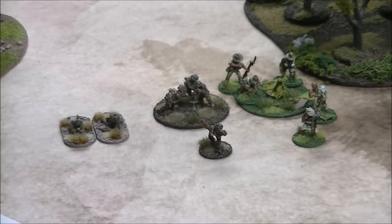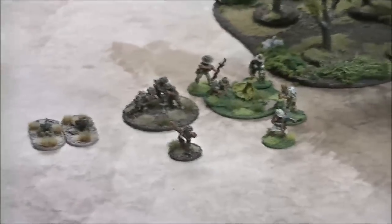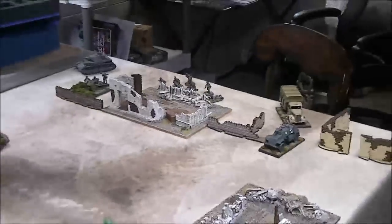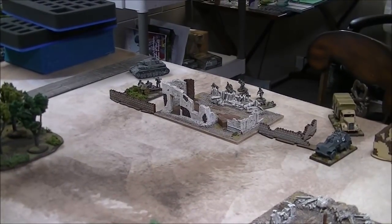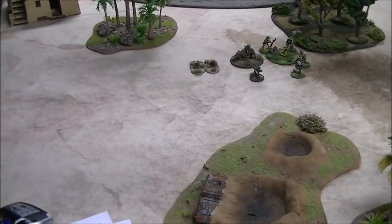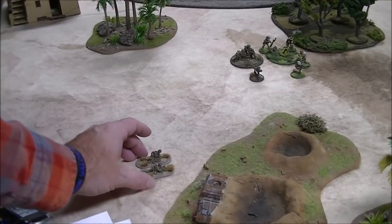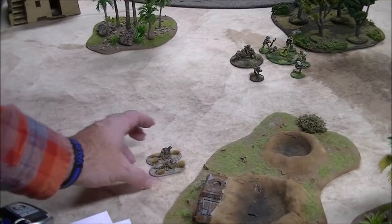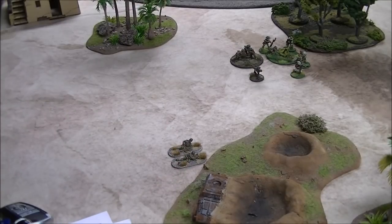I've set up a series of targets for a quick demo. For the light mortar demo the dynamics work for all of these. One nice thing about the light mortar is that you can move it. If you start in your deployment zone, the danger is the opponent places a sniper over here and picks off your mortar team pretty quickly.